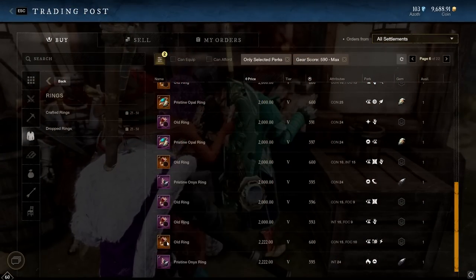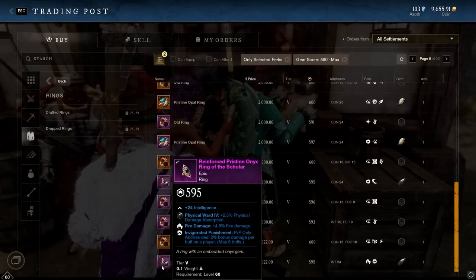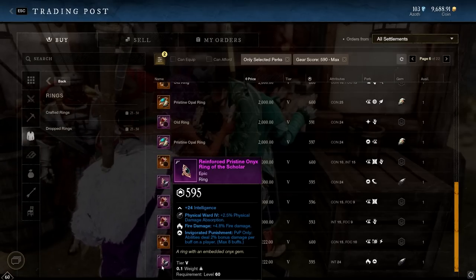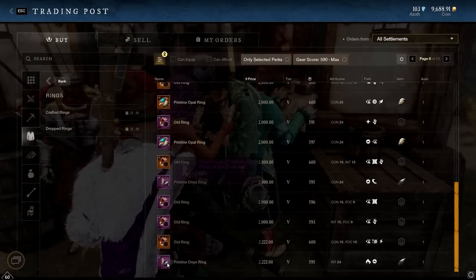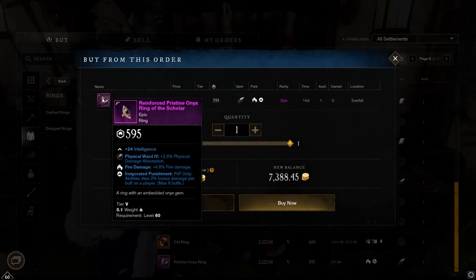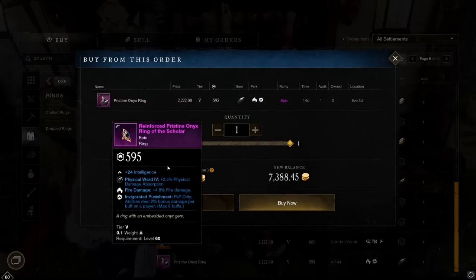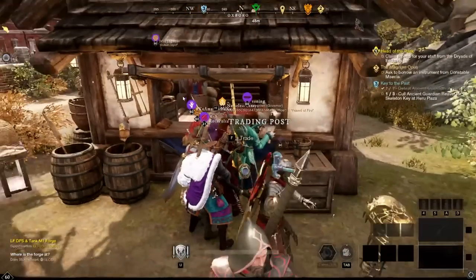So far everything has been really cheap, but this is where I ran into my first issue: the ring. There were no cheap rings to buy, but I did manage to find a Fire Damage and Invigorating Punishment ring for 2,200 gold. This is a pretty good ring — two offensive perks in one, and 2k is a really good price for it. Definitely the way to go right now.